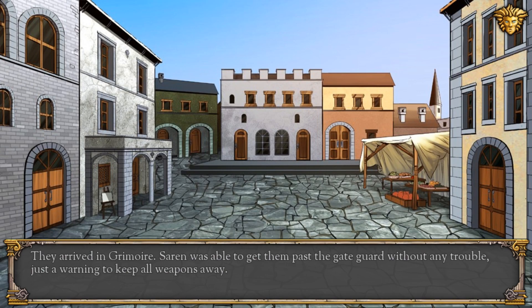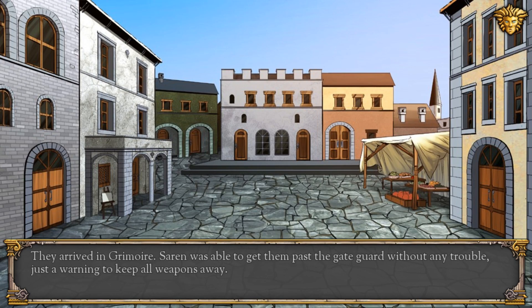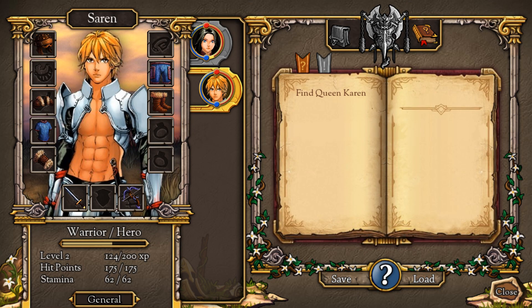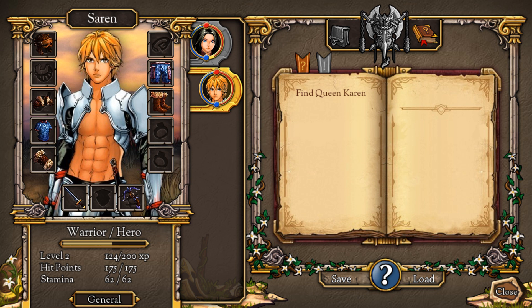Now you can have up to six people in your party. You can actually have more than six people with you, and then you can choose to have six people in a fight. So there's a difference there.